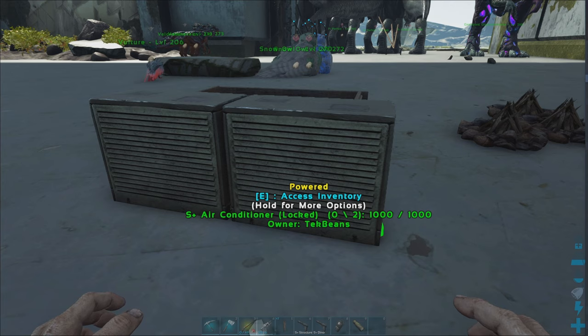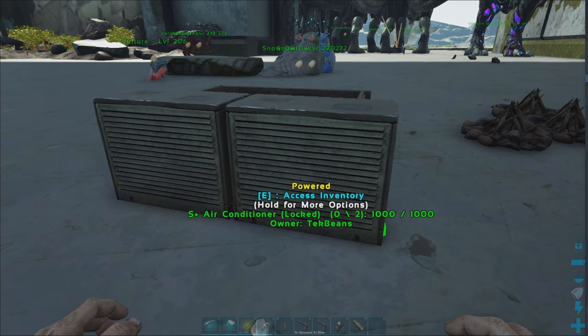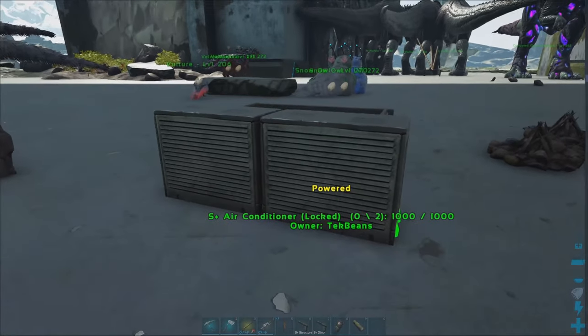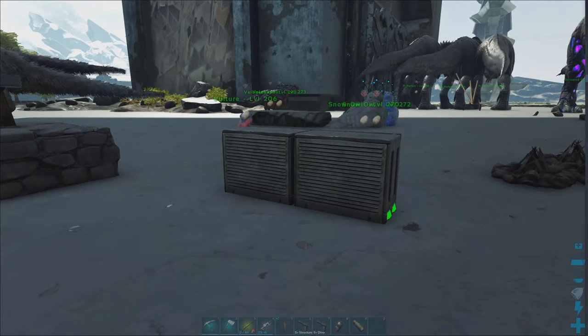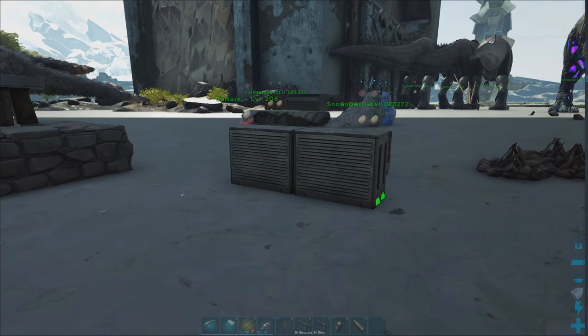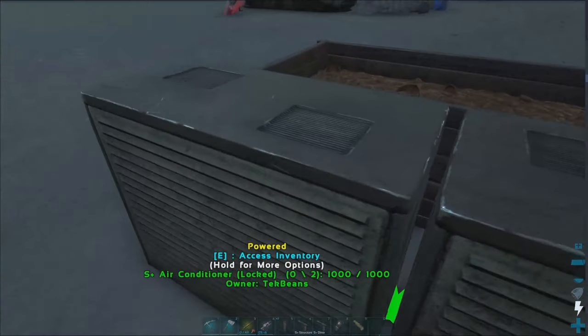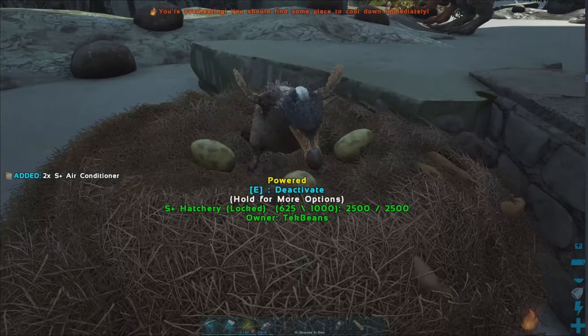Some eggs like to be hot, some eggs like to be cold. The air cons will cover all temperature ranges. If it's still not hot enough — say you have two and you chuck down an egg and it's still saying it's too cold — just chuck in another air con. Same if it's saying it's too hot and it needs to be cooler — chuck in another air con. The golden standard is four air cons; that's enough to hatch anything in the game. Let me pick up these air cons real quick so they don't interrupt us.